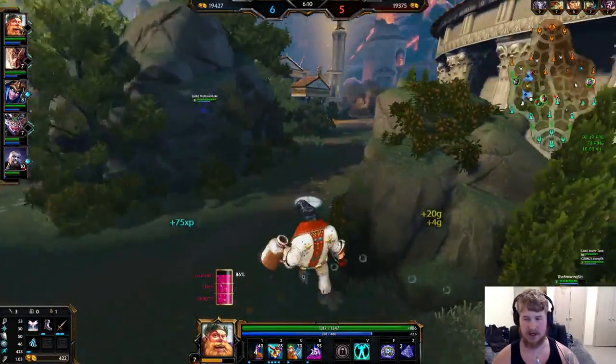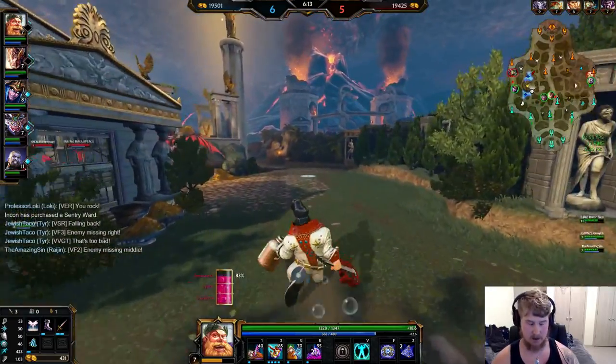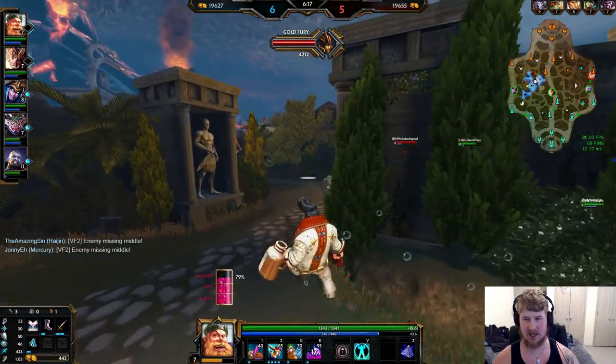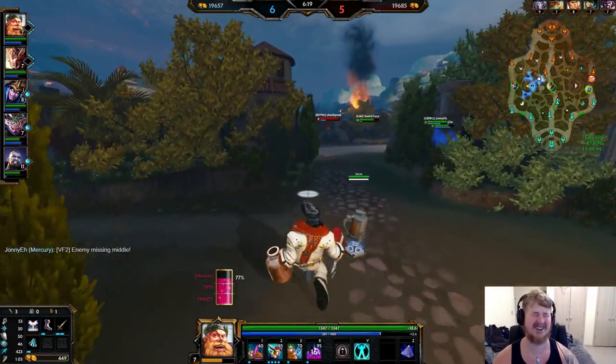My boy Riser needs to get himself some more XP. Grabbing a Sentry for the gold — we don't have a Hog or anything so we can't burn it super early, but a Loki-Mercury can do it really well.